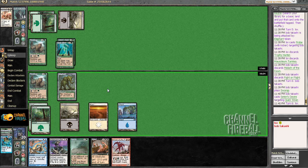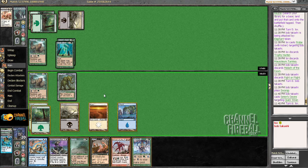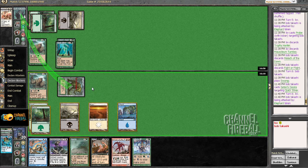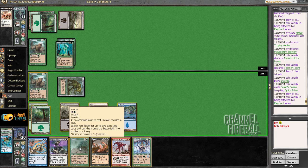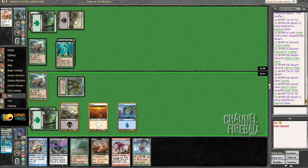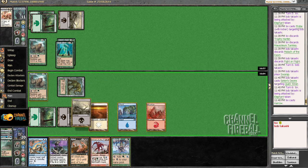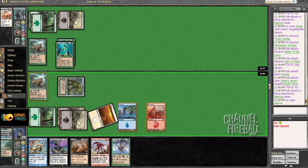It gets plus two plus two and threshold to lure. Let's hit with the Elephant because why not. Cast Harrow — I could do it like this and then I have to get black and red. All right, that works for me. Boom — time to bring it, as common would say.